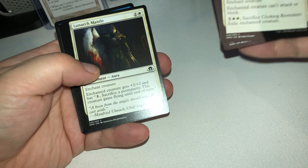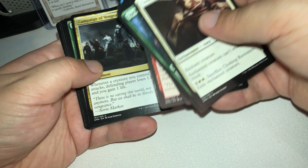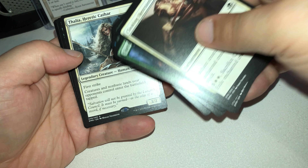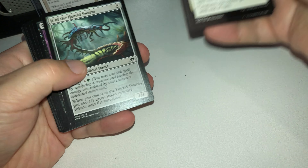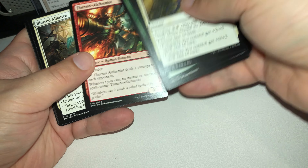Oh, no way — nice, I know where she's going. Noosegraf Mob: enters the battlefield with five plus-one-plus-one counters. Whenever a player casts a spell, remove a counter from it; if you do, put a 2/2 black zombie creature token on the battlefield. Not bad, not bad.